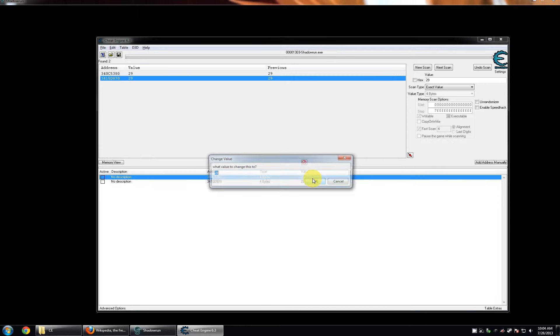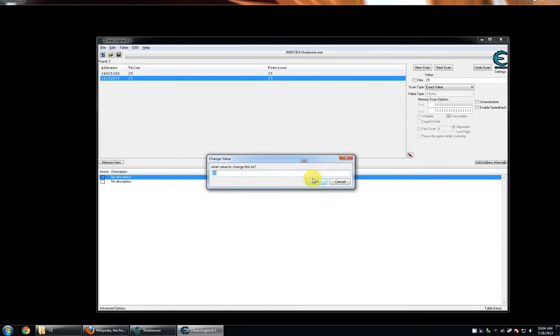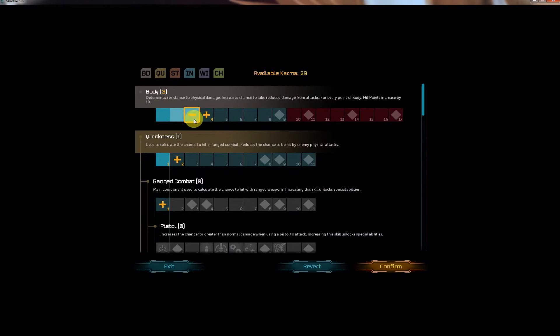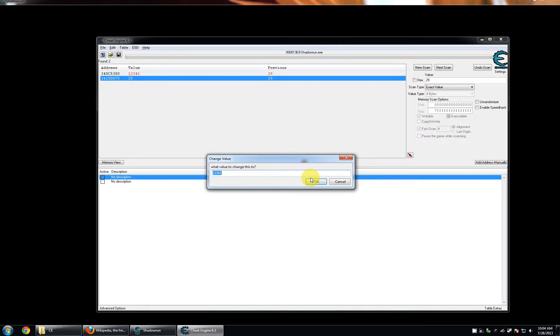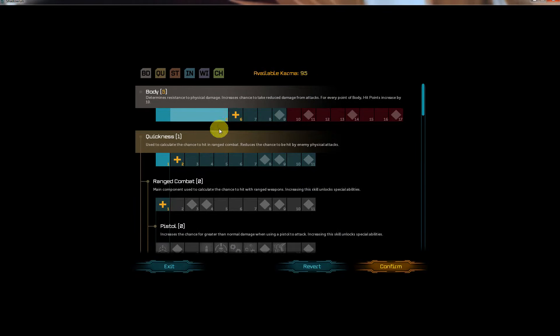Let's change the value to something immediately recognizable: 12345. It's kind of big, so let's bring it down to 100. That's a little more manageable.